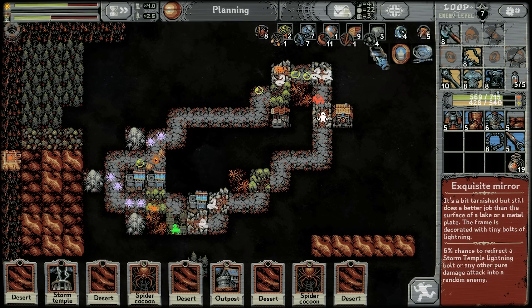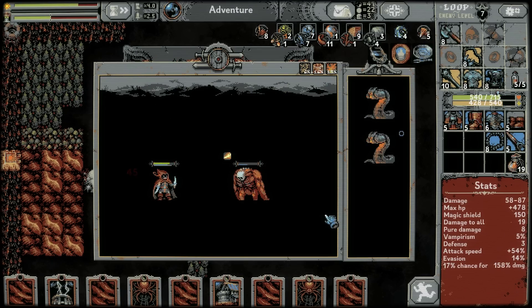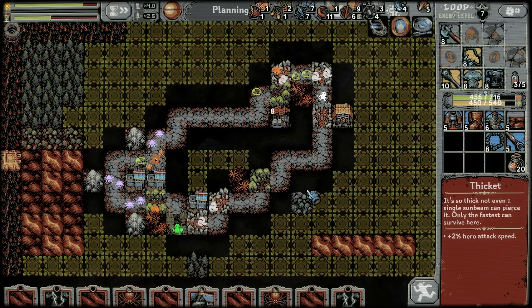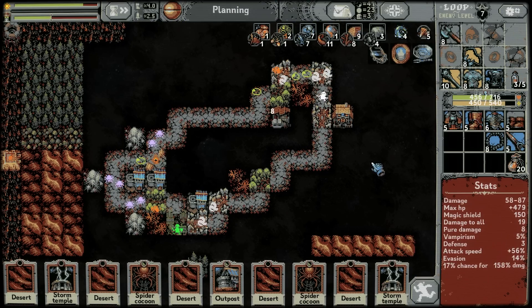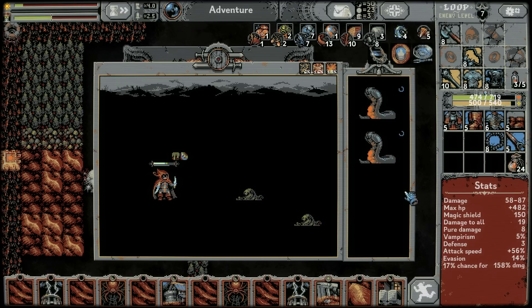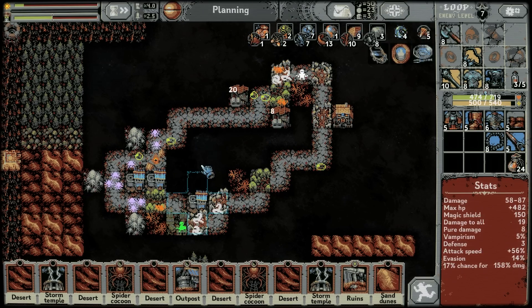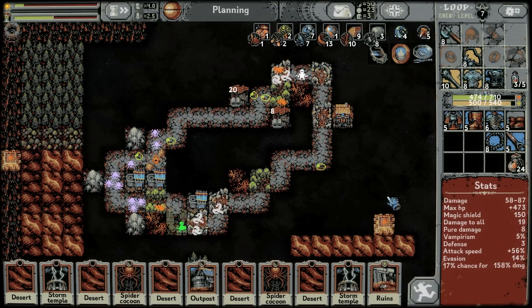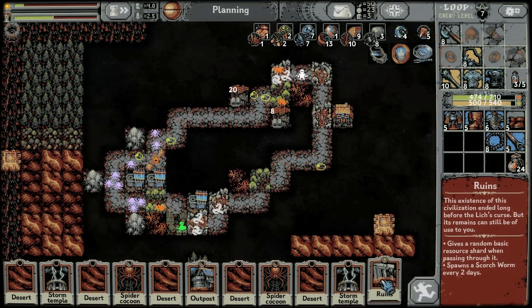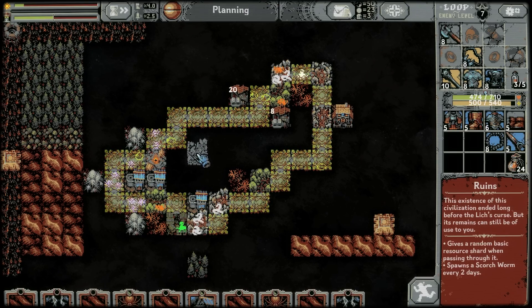Another exquisite mirror — for the chance to redirect storm temple lightning bolts or any other pure damage attack back at a random enemy. The ability to defend myself against my own temples and give them to the enemies instead. This is good. Another figure, thank you. Another storm temple — no thank you. Please give me a bookery soon. Oh my god, that's a bookery! I'm absolutely throwing away as many of these cards as you will possibly let me. Another ruins — annoyingly, what I want is with that ruins there, but I recognize that I cannot.